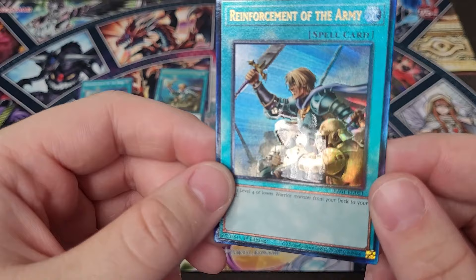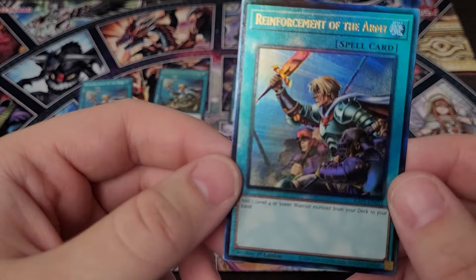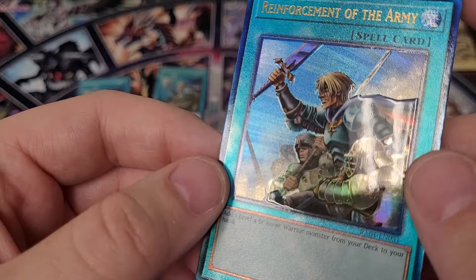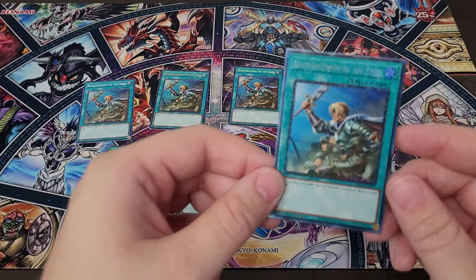And the two new exclusive rarities to the Rarity Collection: here is the Prismatic Ultimate Rare. They went with a new style ultimate here — instead of the classic embossed look, the art is actually kind of sticking out, it looks absolutely beautiful. We've never had something like this in the TCG; this card looks absolutely crazy. The actual frame of the card is also kind of etched out. I am a huge fan — they did an insane job.